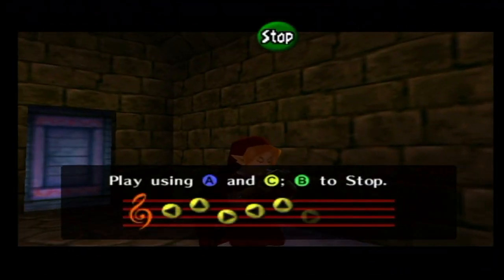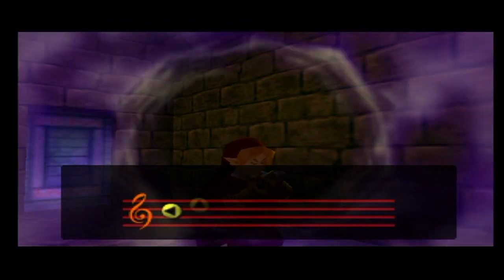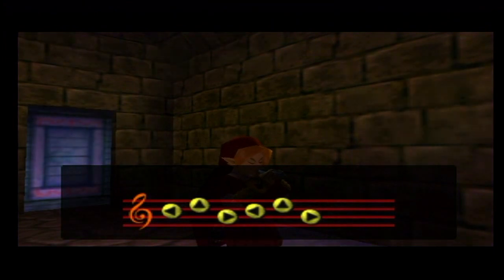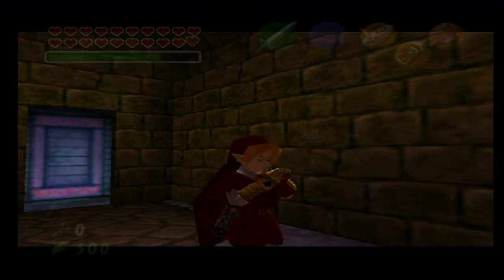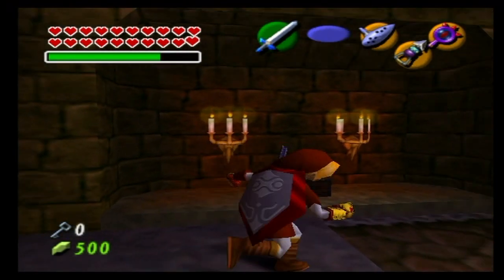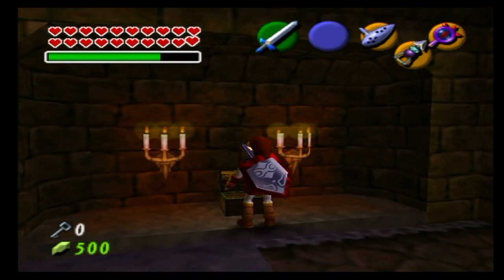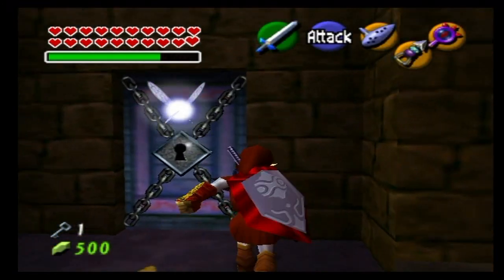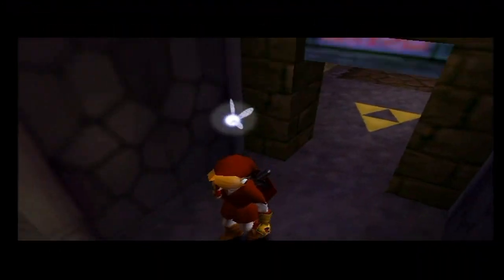In this room there's the crest of the royal family on the floor, so that's going to make this pretty easy. We're just going to pull out our ocarina of time like the good old days and that will make a small chest appear to the right. It will contain a small key which will allow us to progress a little bit further, which is also very easy.